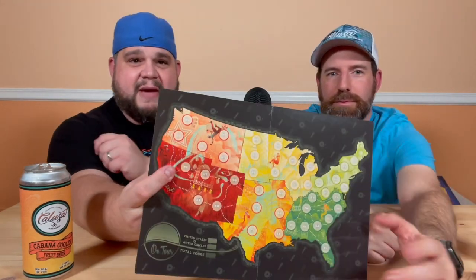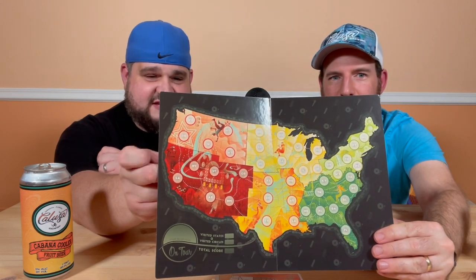In On Tour, you are the tour manager for a rock band touring the USA or Europe, and you've got to come up with the coolest route to score you the most points along the way. Let's take a look: we've got the US map, a couple of big chunky dice to roll, and it gives you regions — north, south, east, west, southeast, northwest — and certain states as well. Every one of the states is listed. The map is broken down by region and by state.